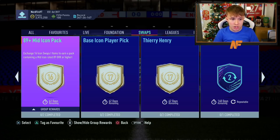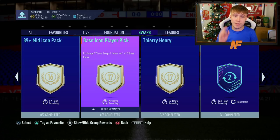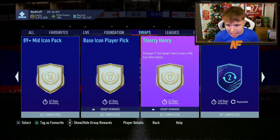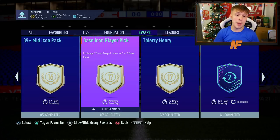For sixteen tokens there's an 89-plus mid icon pack, guaranteeing an 89-rated or higher mid icon. For seventeen tokens there's a base icon player pick — you get a choice of three icons, which is really exciting. And finally there's a 90-rated Tiéri Omri, which I definitely don't think is worth 17 tokens when you could get something much better from the icon packs or the base icon player pick instead.